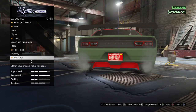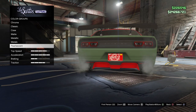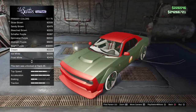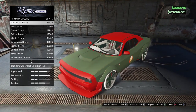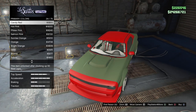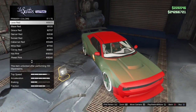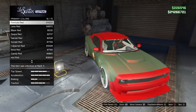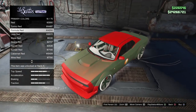Alright, so now we're going to go back to respray, primary color, and it should let us click on pearlescent now — look at there. Let's see what color pearlescent do we want on this. Alright, let's do a red. Let's see which one of these looks the best — formula red. I don't love that, let's go with torino, formula — yeah, let's go with formula red.